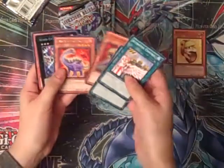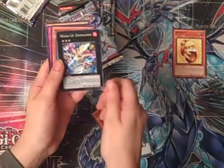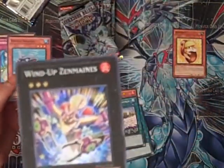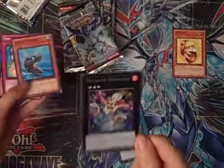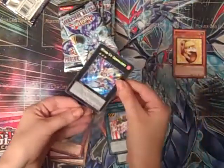Rodonaut! What a cutie. Windup Zenmains — Secret Rare! Awesome. That was a nice pull.